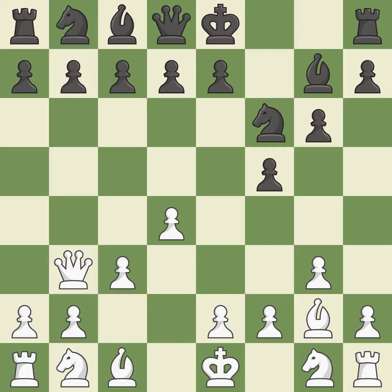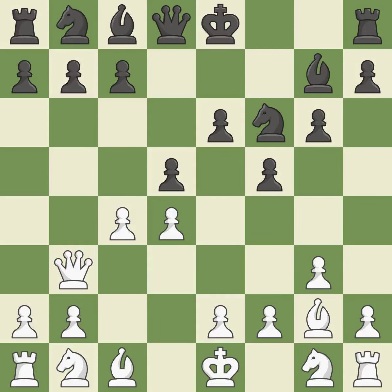This prevents the opponent from castling, which generates tactical opportunities by keeping the king in the center. This blocks an attack on a vulnerable pawn — it is the last book move. This strikes at the center with a pawn, fighting for space. The pawn is now suitably protected. By doing this, a knight moves out of its beginning square and into the action.